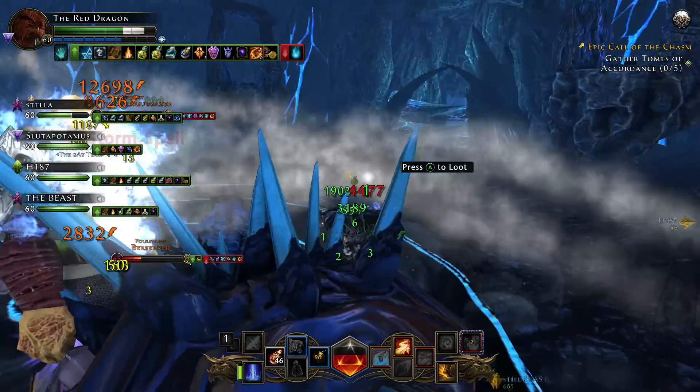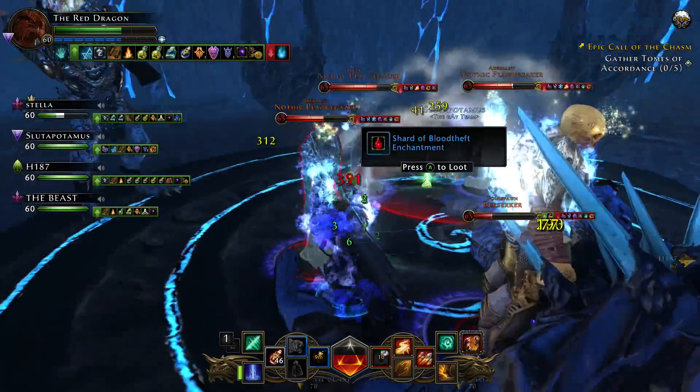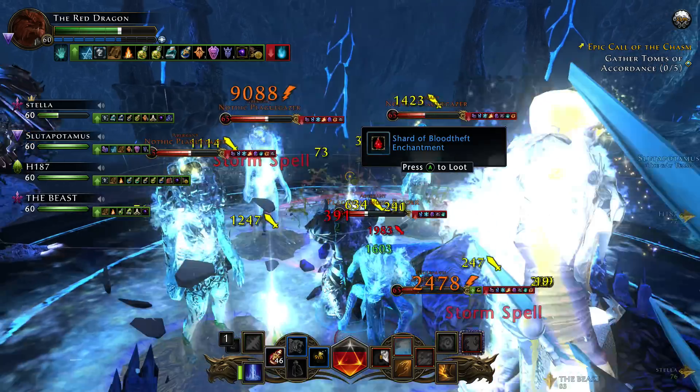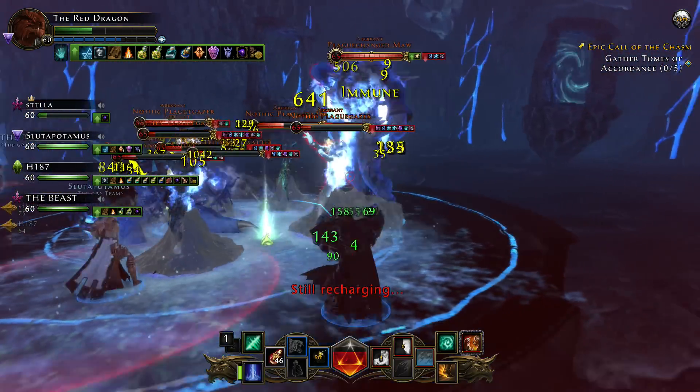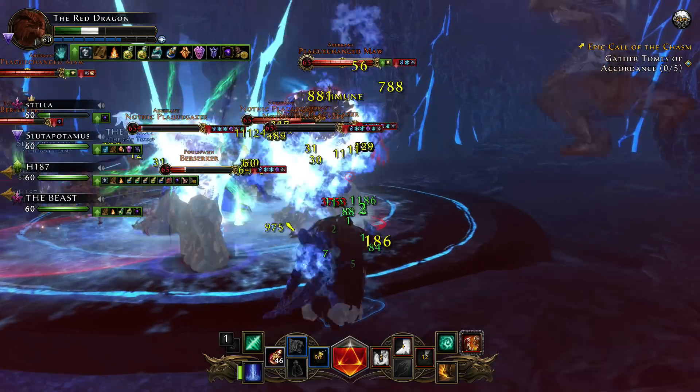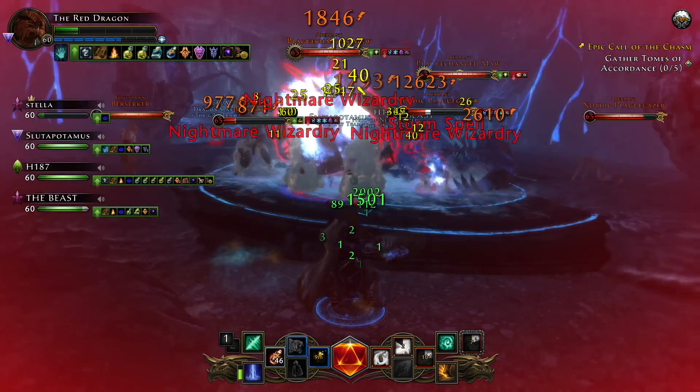Now granted, me and the other Control Wizard are both running the Renegade path, so we can proc something called Chaotic Growth, which will pretty much heal us for about 10 seconds. Once that's procced we just get healed up by that, and obviously you have health potions.